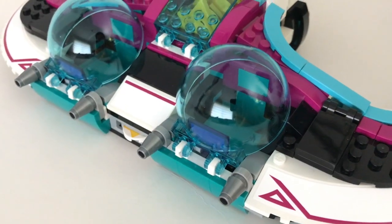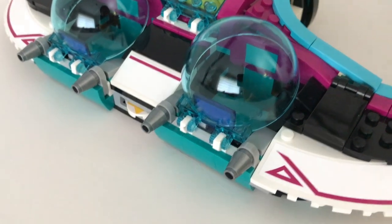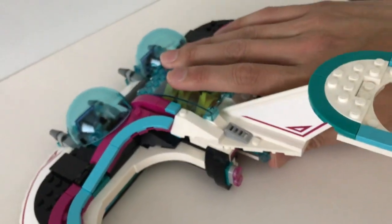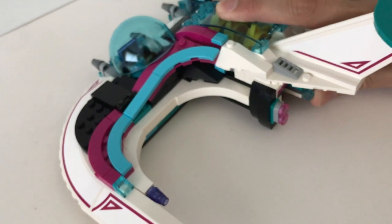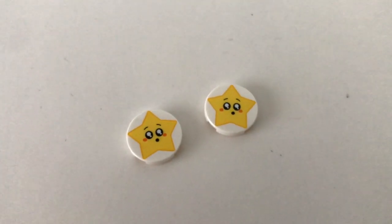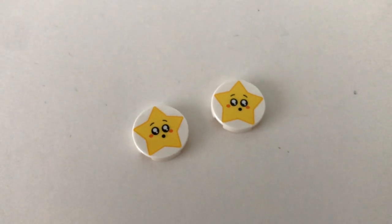There are a couple of action features integrated into the spaceship itself. For example, at the front there's a disc shooter and you just have to press behind to shoot the disc out. You do get two of these nicely printed pieces to act as the ammo for the disc shooter.